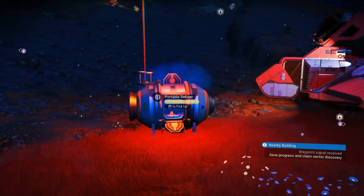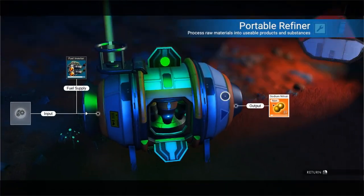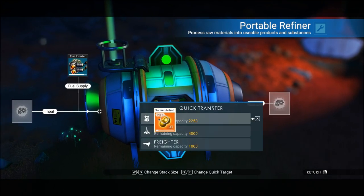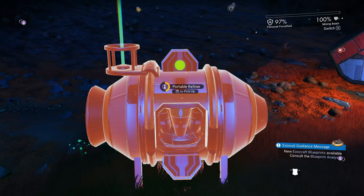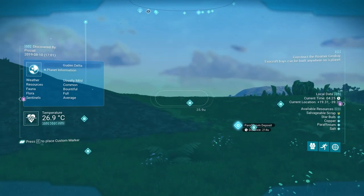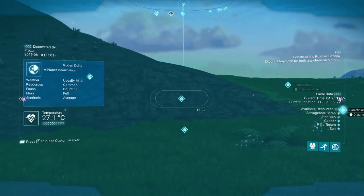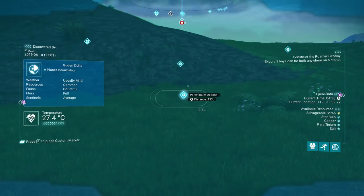So reloading the game if I notice that this isn't working. We're gonna pick up the rest of the Sodium Nitrates and then I'll pick up this. Paraffin — that's pretty close. Copper. Salt. Even closer to paraffin.